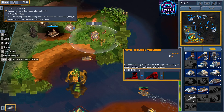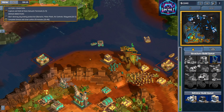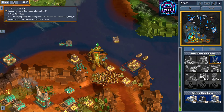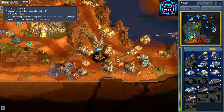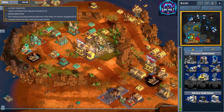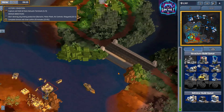One of the standout features of 9-Bit Armies: A Bit Too Far is its soundtrack. Composed by the legendary Frank Klepacki, who's best known for his work on the Command & Conquer series, the music in this game is nothing short of phenomenal. It effortlessly switches between upbeat 8-bit tunes and heart-pounding tracks that will get your adrenaline pumping as you command your troops into battle.